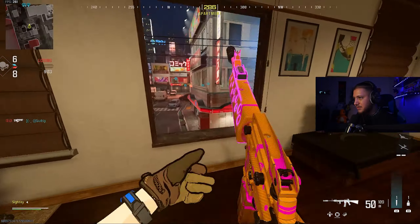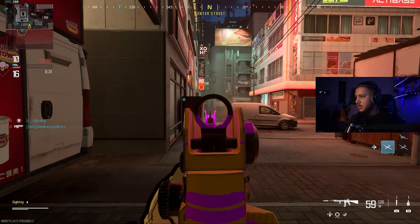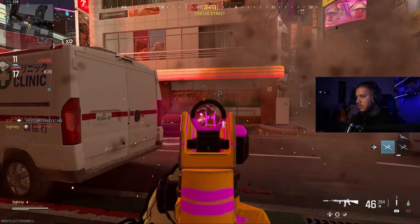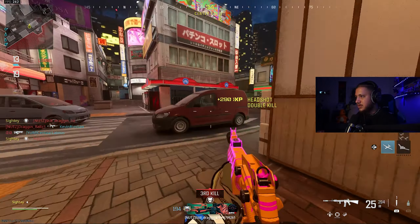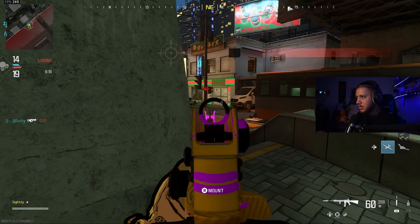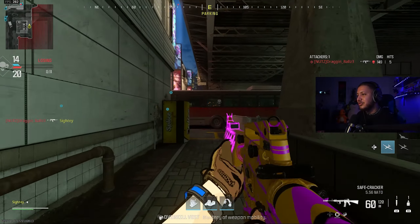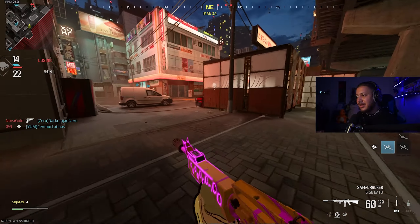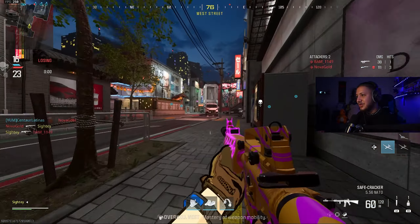Am I in control of any of the spawns? I am in control of him there. This gun feels good though. He has a freaking trophy system. There's no way that person's real - he's laying behind the car, through a Recon Drone, through a flash. What is up with people on Call of Duty nowadays? And then I got a shotgun pushing me too!